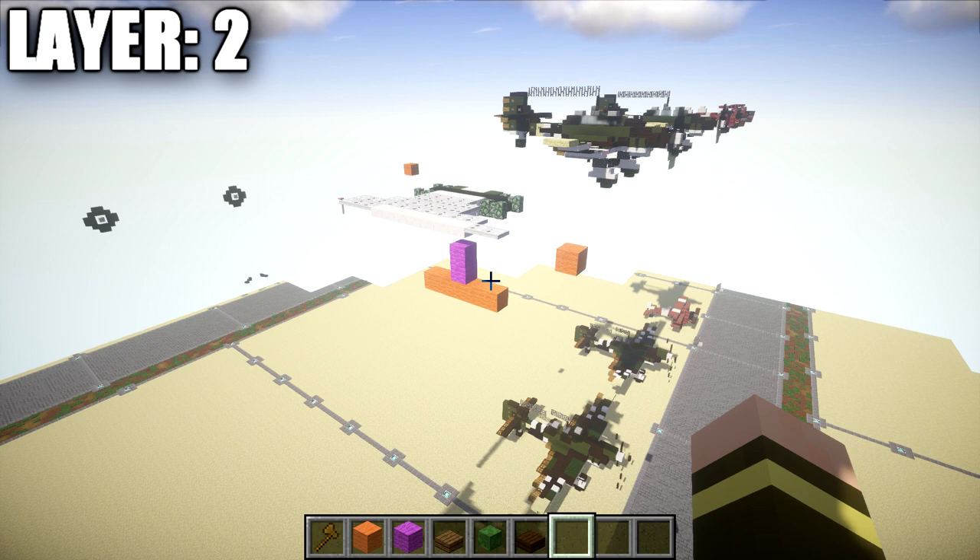Basically, I'll be building the center line of the aircraft and the right side. It is then up to you guys to copy what we do on the right side over to the left side. It's exactly symmetrical for this build. Anything that is asymmetrical I will let you guys know about, but I don't think there is anything, so you shouldn't really have to worry.